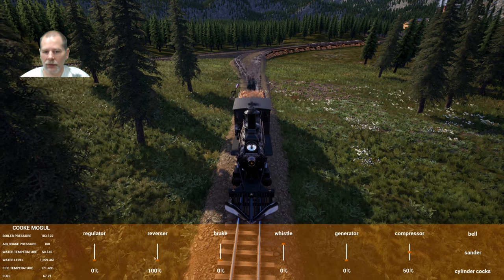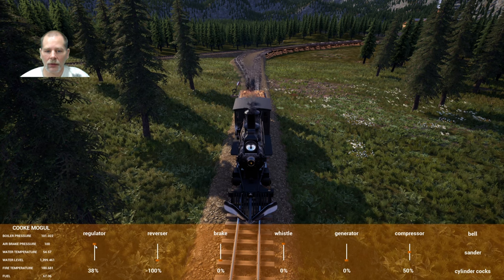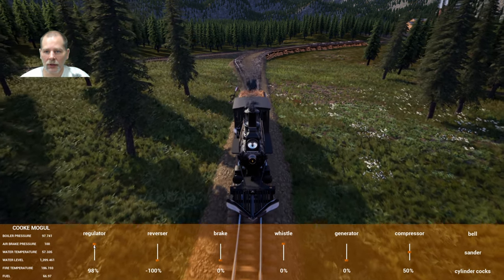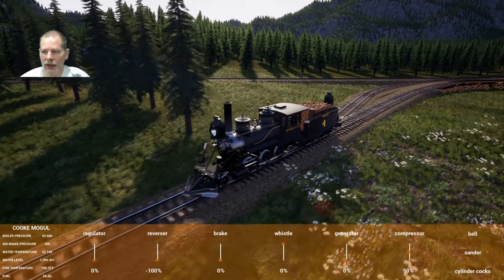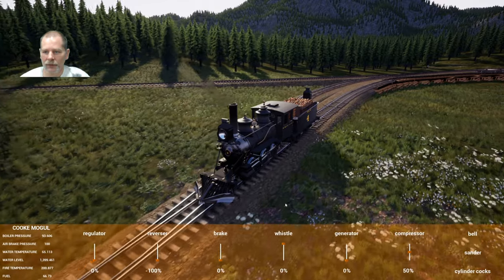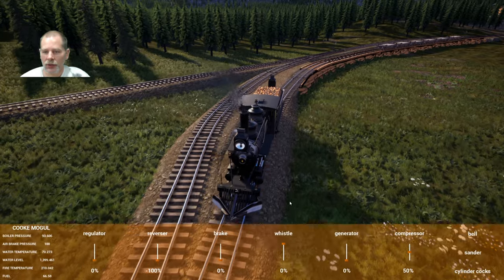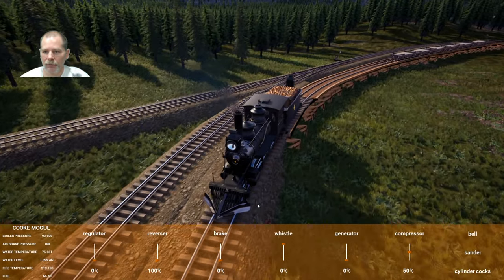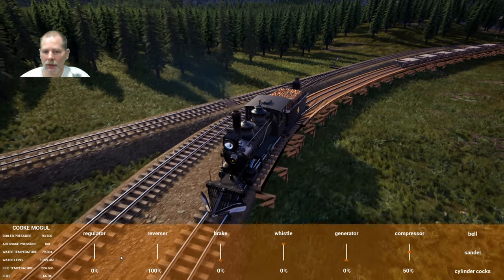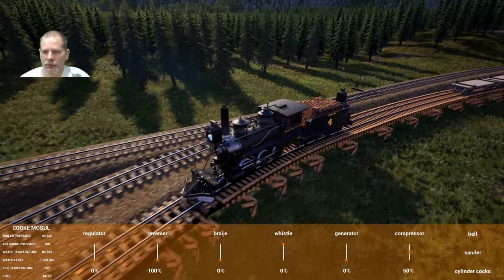We're going to take brakes off. Let's get going here. I think that's the crest of the hill right there, and then this is either flat or a tiny bit of a downhill. We're going to need to flip all these switches again because they're all going to be out of place.